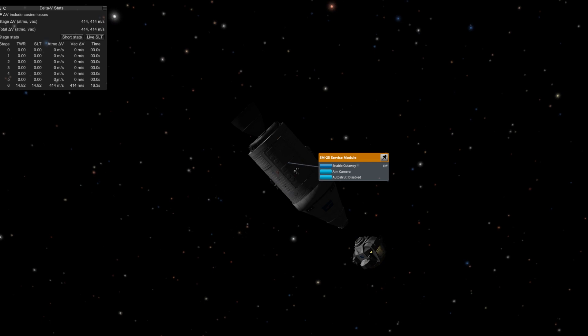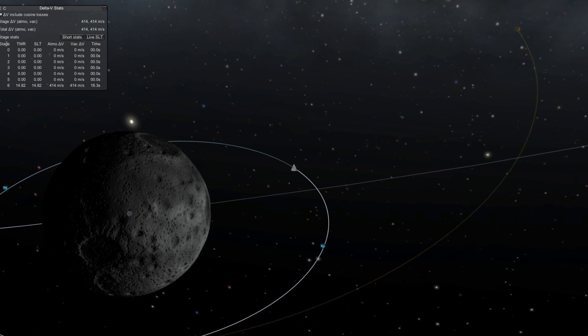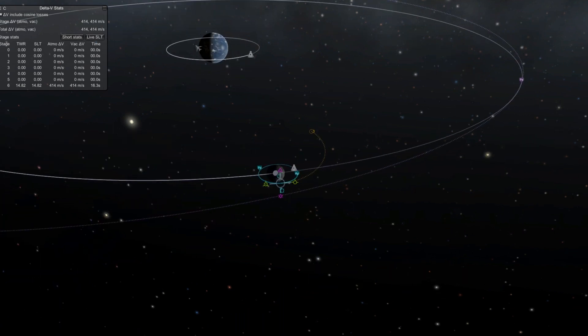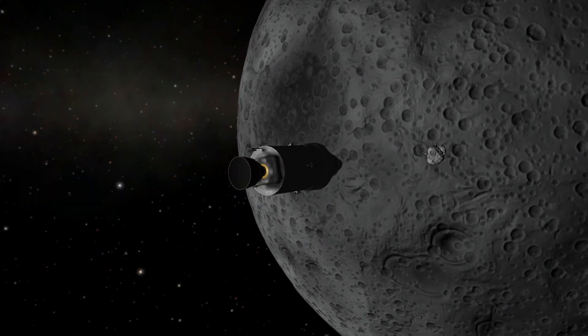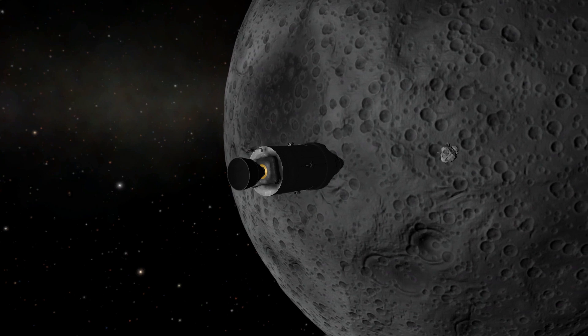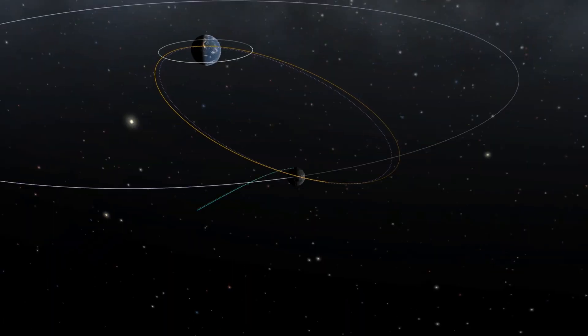Now that I think about it, the Mark 1-3 would make more sense if it were 3.5 meters wide. The Mark 1-2 pod in KSP was 2 meters and the Mark 1 pod was 1 meter, so it would make sense if the Mark 1-3 pod were 3 meters — but it's not, and I don't like that.